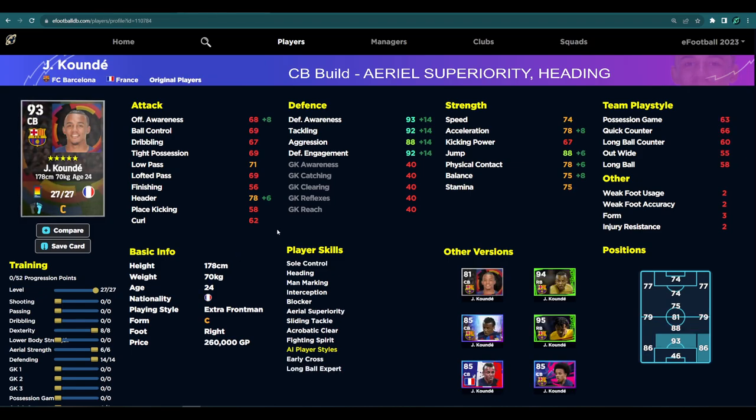If you're looking to stay free to play, as I always do in this series, you can't go wrong with Kunde. Him and Alaba are like Swiss army knives — you can slot them in anywhere at the back and they'll do a job. You can play Kunde as a left-sided center back, right back, or CB. He's very similar to Timber — he's got all the player skills you could possibly want as a defender, including heading and aerial superiority. Defensively, speed, stature, heading, and jump are all very similar.